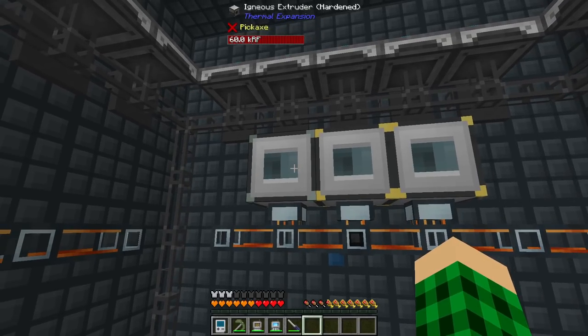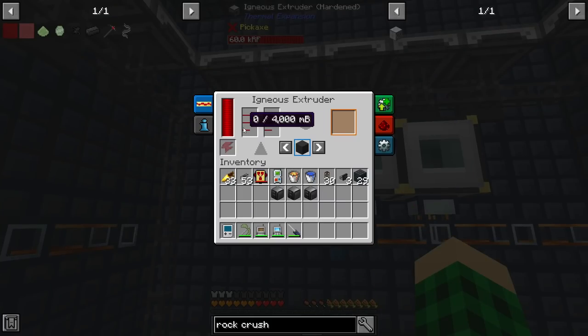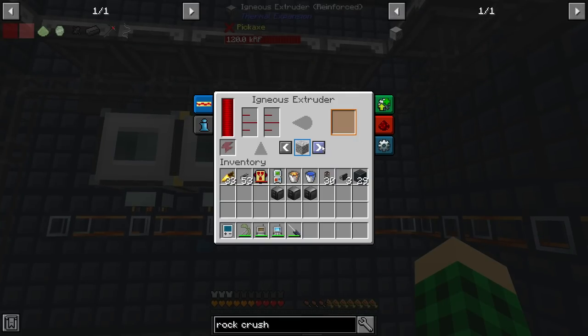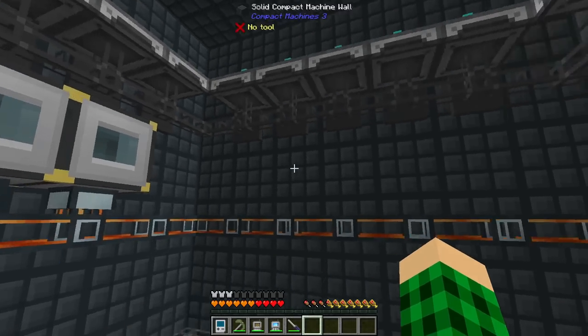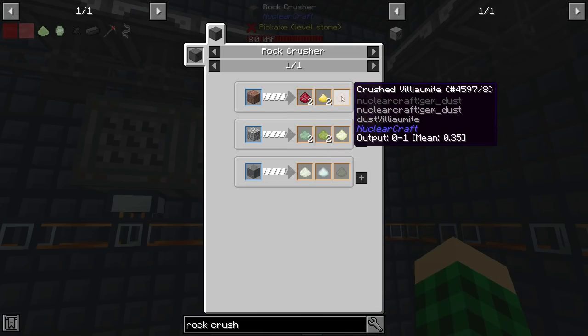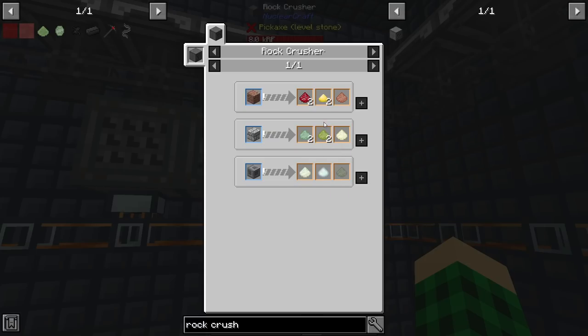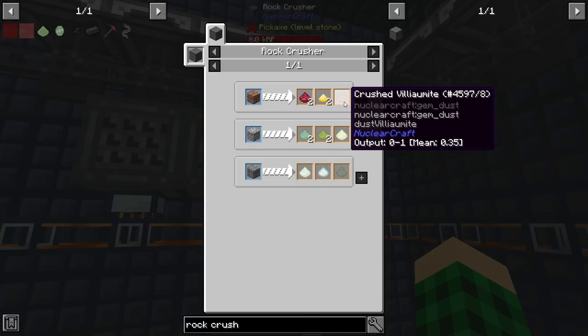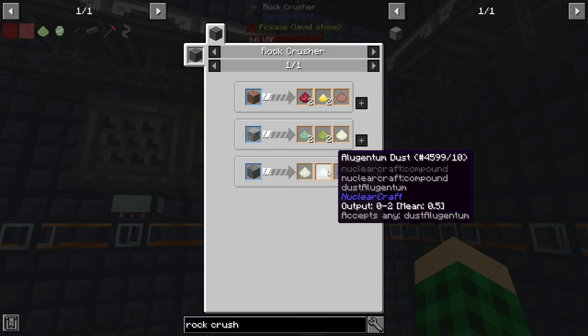We're going to start off today by taking some igneous extruders, giving them water and lava, and making granite, diorite, and andesite. We're then going to take those three materials and put them through rock crushers to get a bunch of byproduct materials. I don't know exactly how I'm going to store these — possibly just in the storage system, since we have so much room it should be fine.